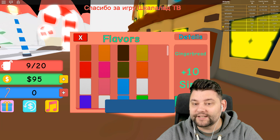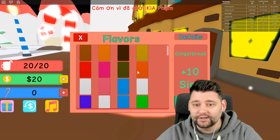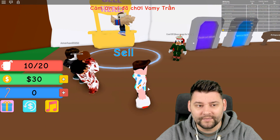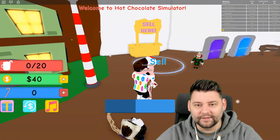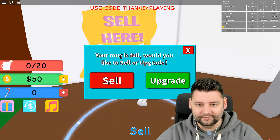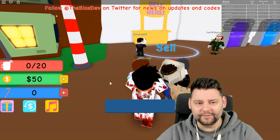So the gingerbread one is 75 coins. Buy that — that's now equipped it. Are we doing 10 sips a time? We need to 100% upgrade our mug. Because this is a little bit crazy.